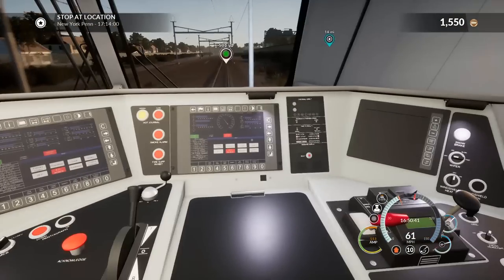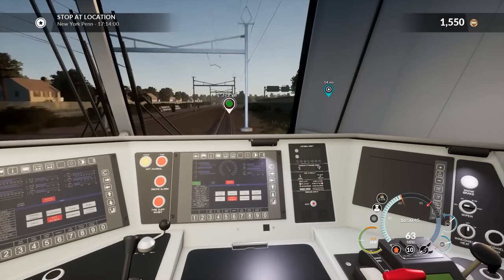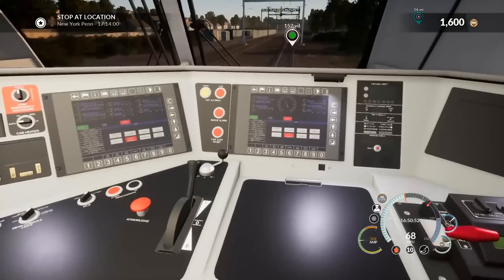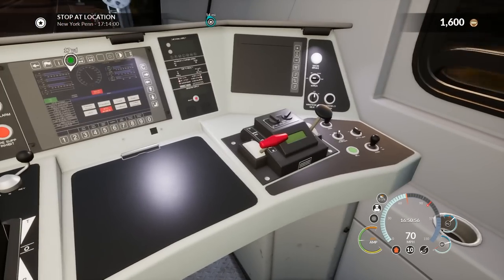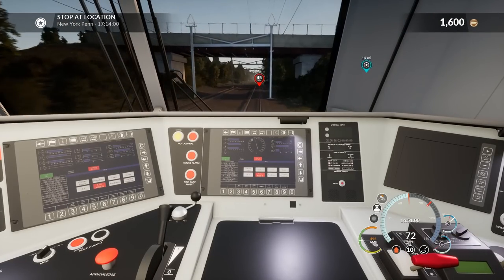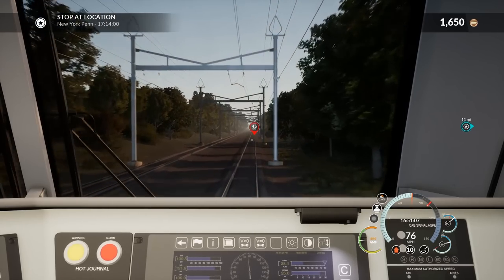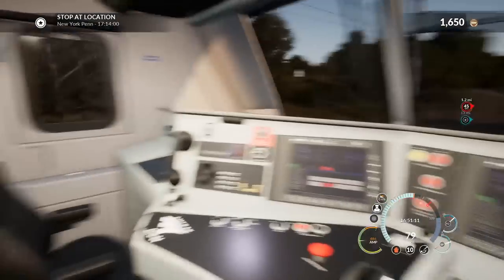So we're setting the master controller to max. We've got upwards of 100 miles per hour. We are at full speed. Through this area we are allowed to go full-blown really fast, but we do look like in about 1.3 miles we're going to slow down to about 45 miles per hour. So we might be going through another station — I think we do go through the airport station at some point.